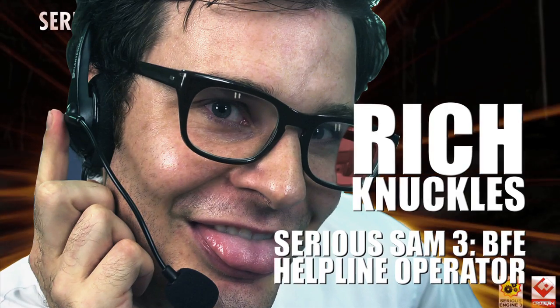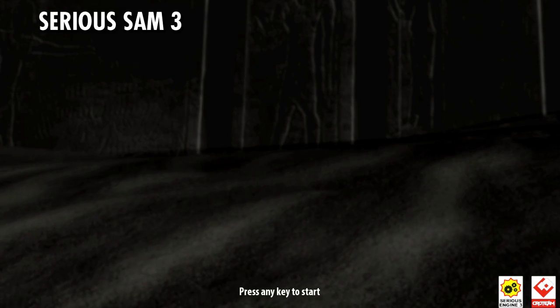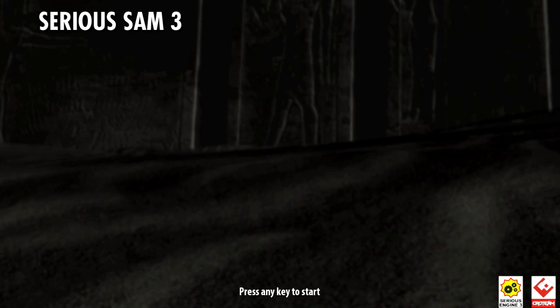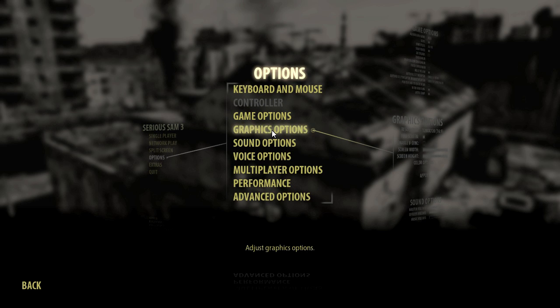What's up bro diddlies? Rich Knuckles here to break down a few Serious Sam 3 customizations for dat ass. In this episode we're going to check out the different color scheme options the mad men over at Croteam have laid out in Serious Sam 3. So let's just go into the options menu and select graphics options and then color options.